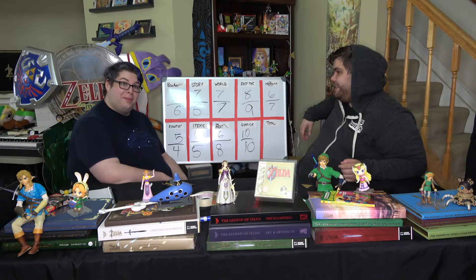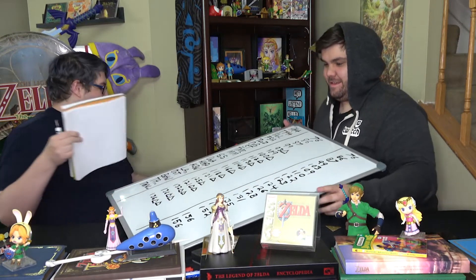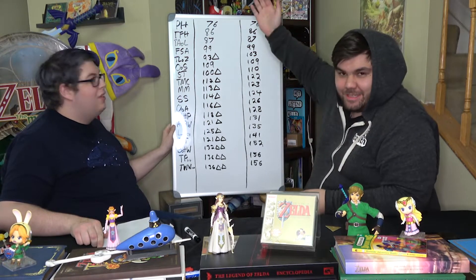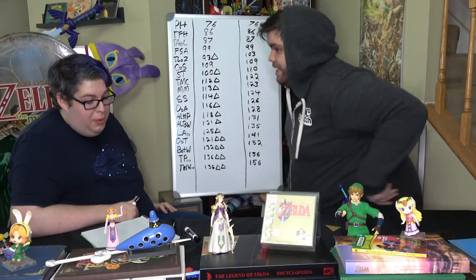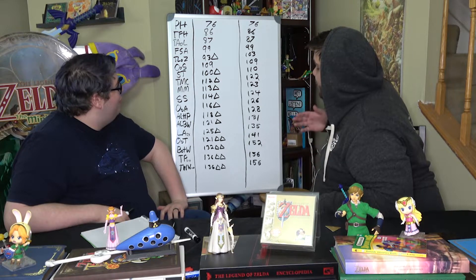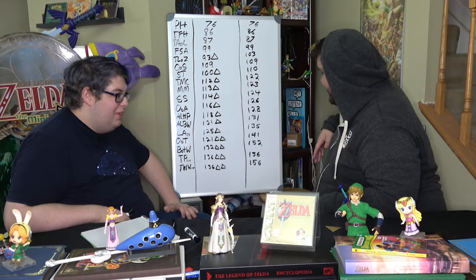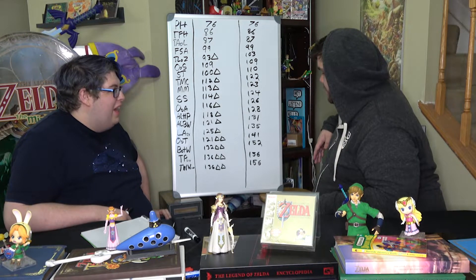This is the last total of the series. We tallied it all up, everything from top to bottom. Phantom Hourglass is dead last, which I am so surprised — I thought Triforce Heroes was definitely going to be the worst. We actually have a tie for first place at the bottom, between Twilight Princess HD and Wind Waker HD, both with 156. If we consider that you have one heart left, would you give the edge to TP over Wind Waker?